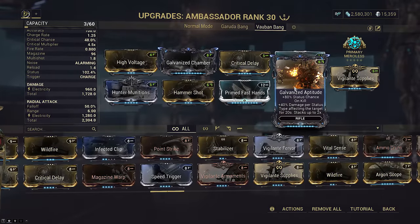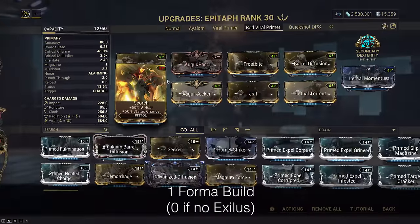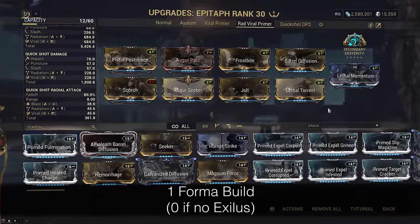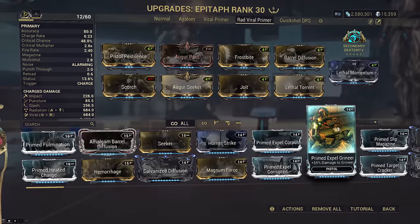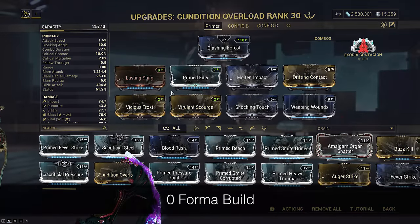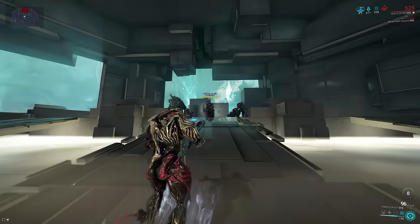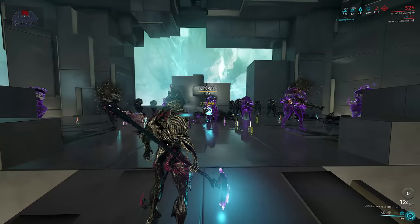What good is an endless build without a primer? This is your generic Epitaph viral primer, but honestly I'm going to skip over this really fast because the only reason I brought it was for Secondary Dexterity to give my melee an extra 7.5 seconds combo duration. Priming with your pistol can be slow on weapon swapping, and this build doesn't even use Vigorous Swap, so instead I've opted for an Exodia Contagion primer. This is especially useful because of the melee instant swap, and also because if you do use Sickening Pulse it will instantly max the viral stacks — so the trade-off of slower viral application to 10 stacks on a melee versus Epitaph is completely nullified.